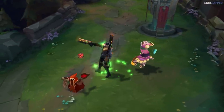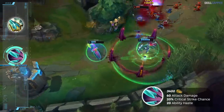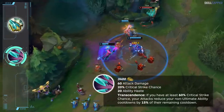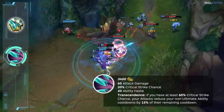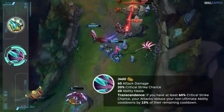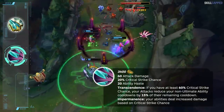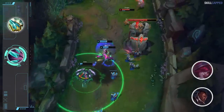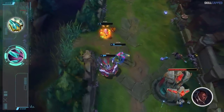Navori Quickblades is seeing a mini rework for preseason. The only change to the base stats is that the item will now provide 20 ability haste instead of 30. The passive is being altered — you will now need 60% crit to activate it, upon which your attacks will reduce the cooldown of non-ultimate abilities by 15%. Previously you would only get the cooldown reduction upon critting the enemy, but the new one will reduce ability cooldowns on every single attack. A second passive is also being added called Impermanence, which allows your abilities to deal bonus damage based on your critical strike chance. Overall definitely net positive changes and a win for champions like Lucian and Xayah. Lucian in particular will thrive with Quickblades as a spell-casting ADC who can become extremely potent with all the cooldown reduction on basic abilities.